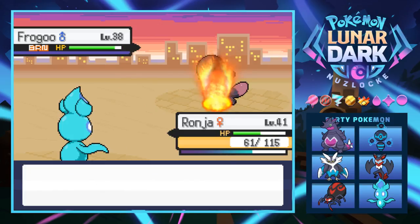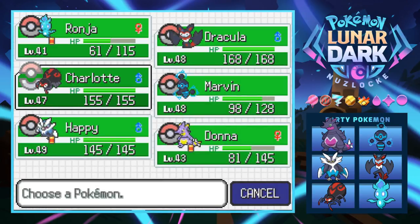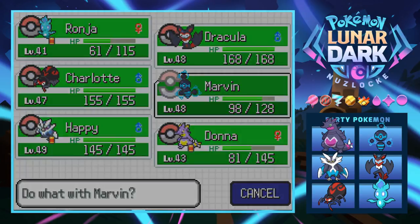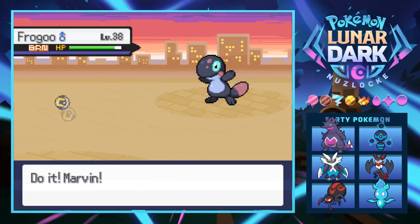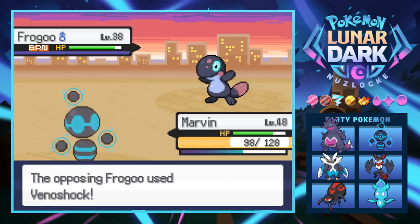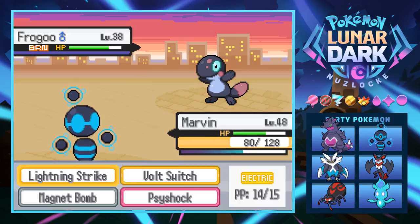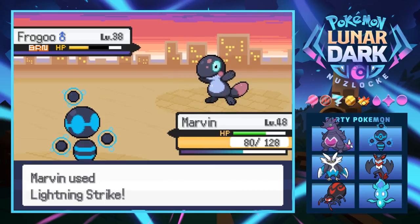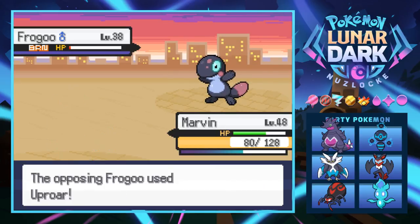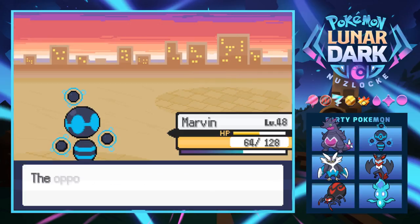Frogoo's Bubble Beam hurts a little but that's okay. We switch into Marvin. The burn damage is ticking - it uses Shock, which is fine. We should have taken advantage of healing. Marvin hits it but doesn't kill it - now it uses Uproar. The burn will finish it though, so getting the Will-O-Wisp was worth it. This is going to be a scary battle overall.